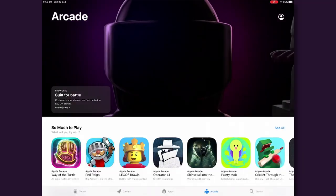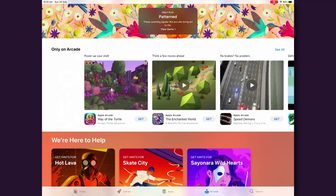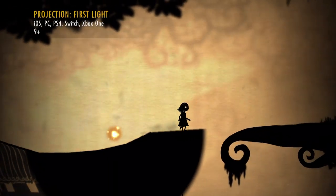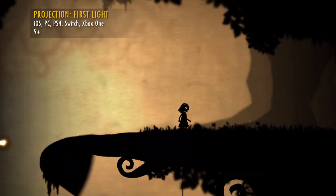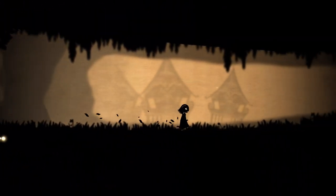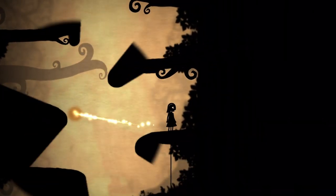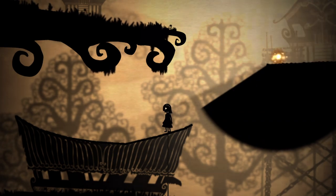Apple has just released their new game subscription service, Apple Arcade — a curated list of games that can be played across iOS, Mac and Apple TV if you pay a monthly fee. It brings with it a whole stack of brand new games, so we thought we'd check a few out. As soon as I saw Projection First Light, I was instantly intrigued. This shadow puppet-styled platformer has a twist: instead of just jumping through a level, you use an orb of light to cast shadows. These dark areas create silhouetted platforms on a 2D plane, allowing you to find creative ways to get from A to B, adding a cool twist to that classic platforming formula with fun puzzling elements.